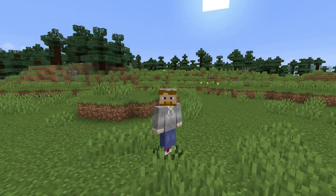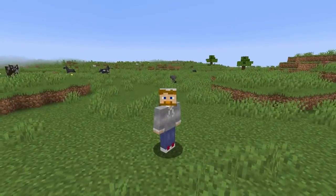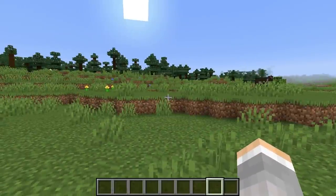What does the Power enchantment do in Minecraft? Very simply, it increases the damage of your arrows. This is specifically for bows, not crossbows.